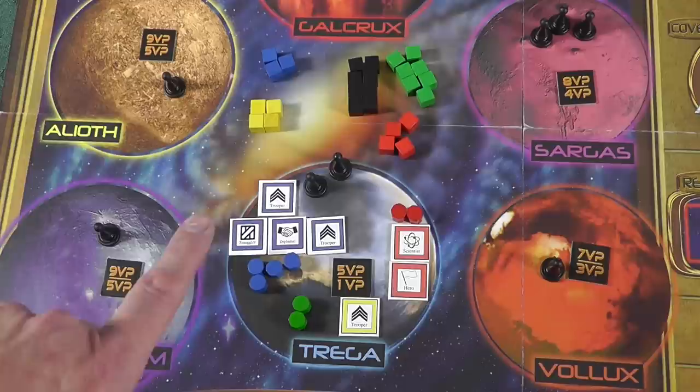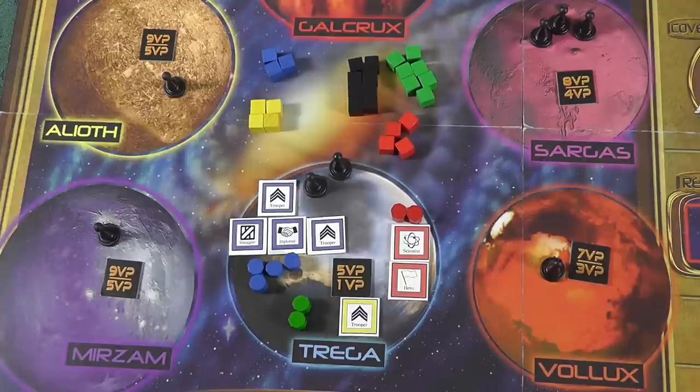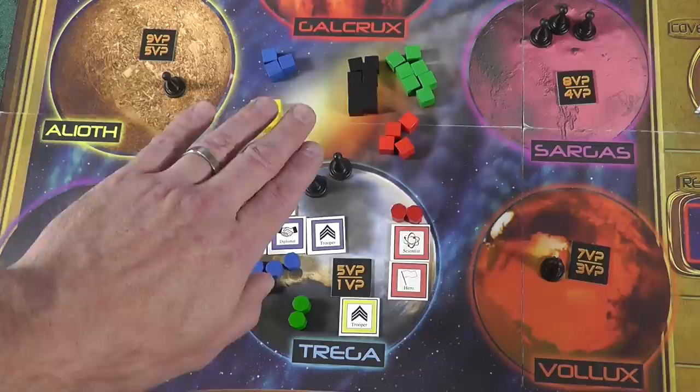Galactic War happens at the very end of the third epoch. The sentinels on all the planets are going to rise up and try to wipe out these pesky rebels - they're going to try to exterminate them. For each planet at the end of turn eight, you do the galactic war, and then right after that is your third and final scoring round. In this final galactic war, the sentinels get eight military science cubes, whereas normally they only get five in regular warfare.